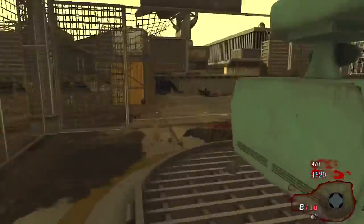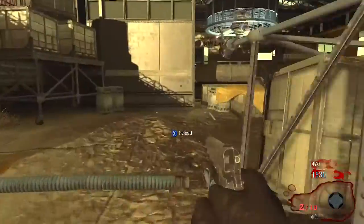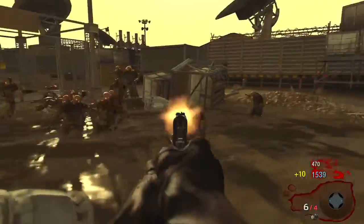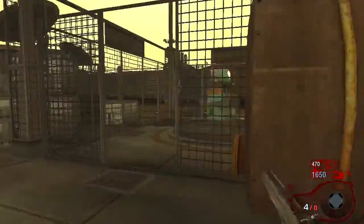Hey guys, it's XWP here on Something About Gaming, and I'm showing you one of the new circuits that spawn on a new zombie map called Moon. All you have to do is run around the outside, building up all the zombies behind you.